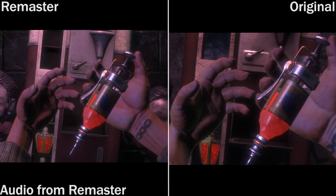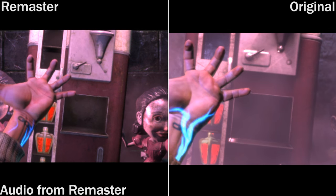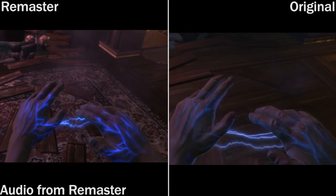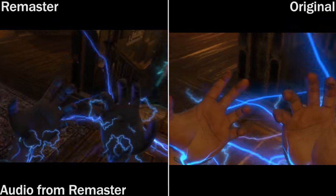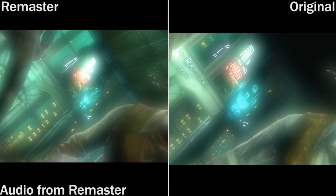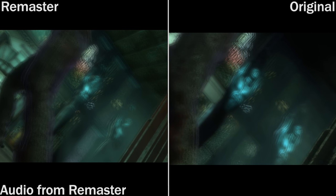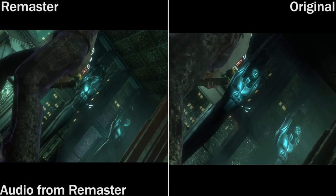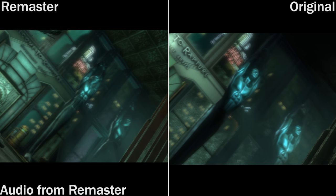Another comparison here — you can definitely tell the expanded field of vision. In the remastered version when he goes stumbling back you can see there's a lot more changes in lighting. It's going kind of dark but the shadows in the original version are staying relatively flat. You can see a relatively close-up model of a splicer. If you pay attention to his shirt when he bends down you can see it looks a lot nicer in the remastered version, and the blood textures look a lot nicer as well.